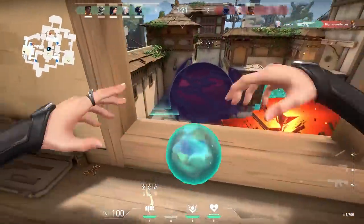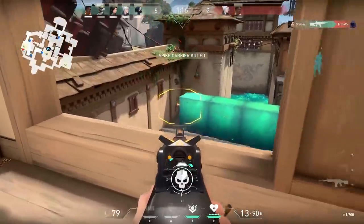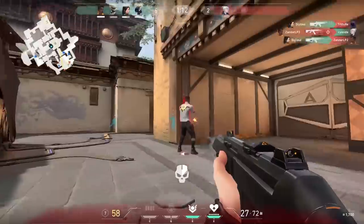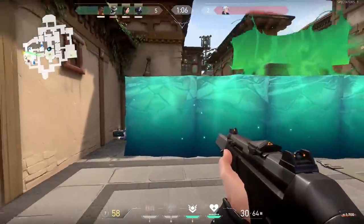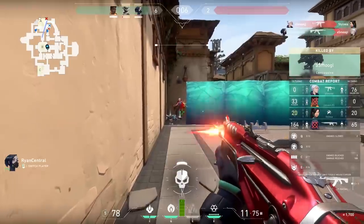Defensively, that wall completely blocked off the A Long approach, letting me take out the enemy who had to move around it — they were trapped. This is one of the singular most powerful abilities in the game. When talking about power levels, Sage is right up there — she is a character you really want on your team.